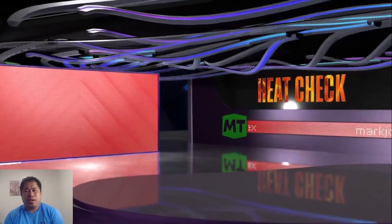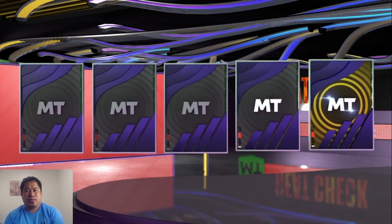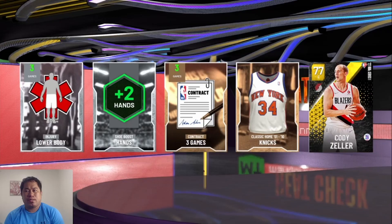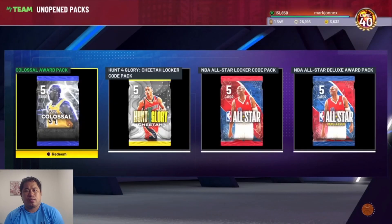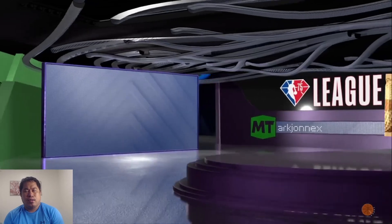Heat check standard pack. So our best pull is a heat check — look at Luka Dončić. And we also pulled Corey Seller. I don't have Corey Seller.